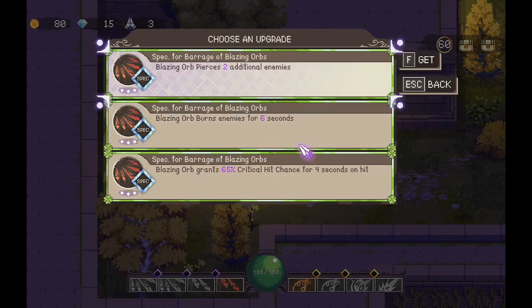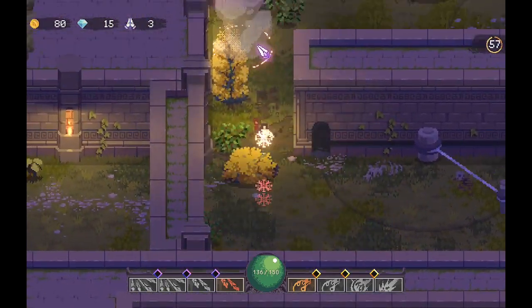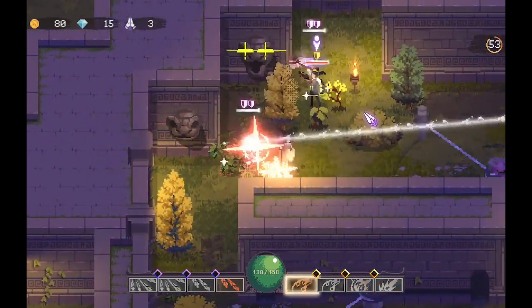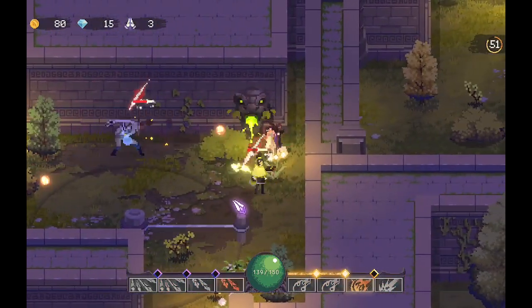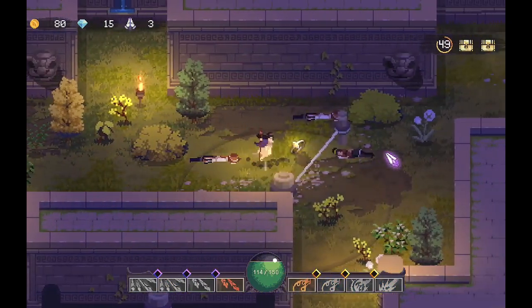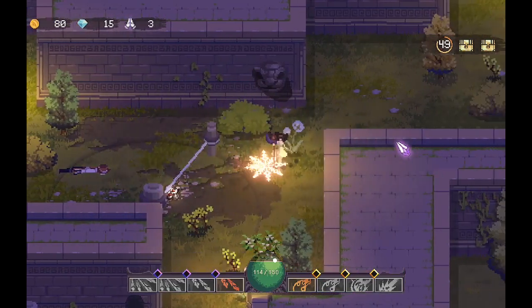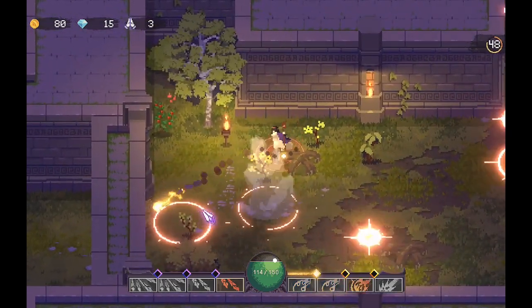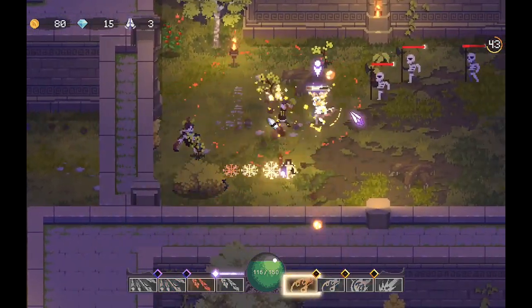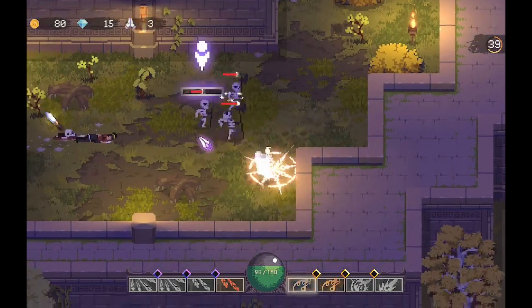Blazing orbs pierce — I'll take the pierce. I just took some poison damage — my mistake. 10% crit chance — honestly that's pretty good. I don't know why I can't dodge; it didn't let me dodge for a second — that was scary. I just got hit again.